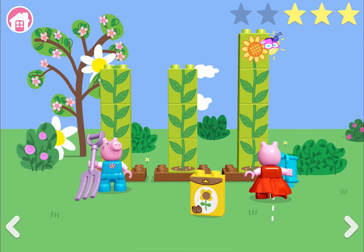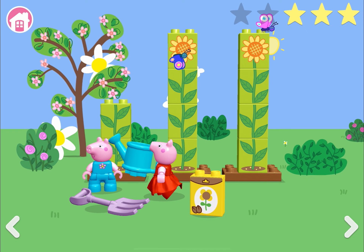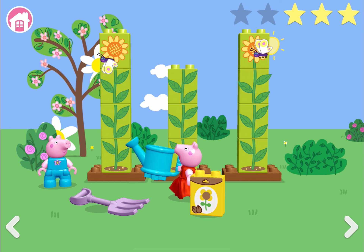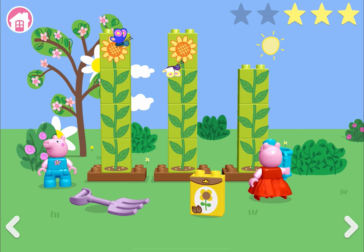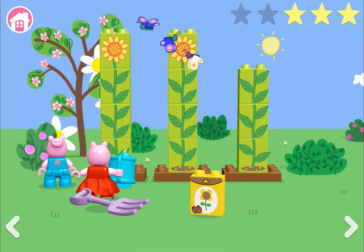Come on Peppa, this time you need to water the plants. Well done Peppa, the flowers are going back and the butterflies are coming back. Peppa's working really hard to stop the flowers from going away, because if you get too late in watering then the flowers will go away. That's a really tough game because we have to keep watering and watering and watering.